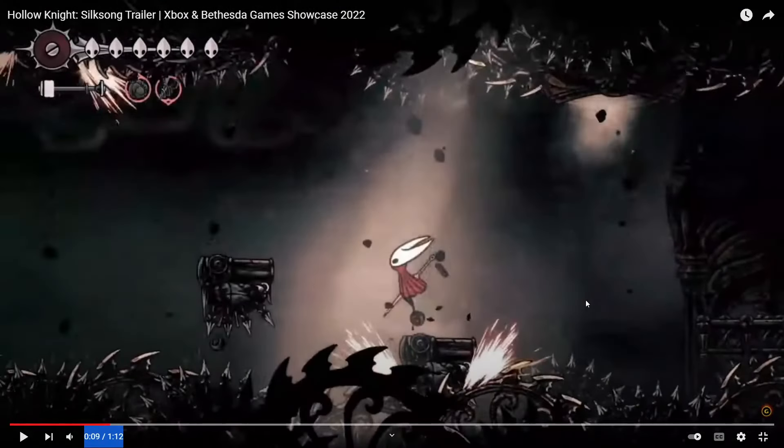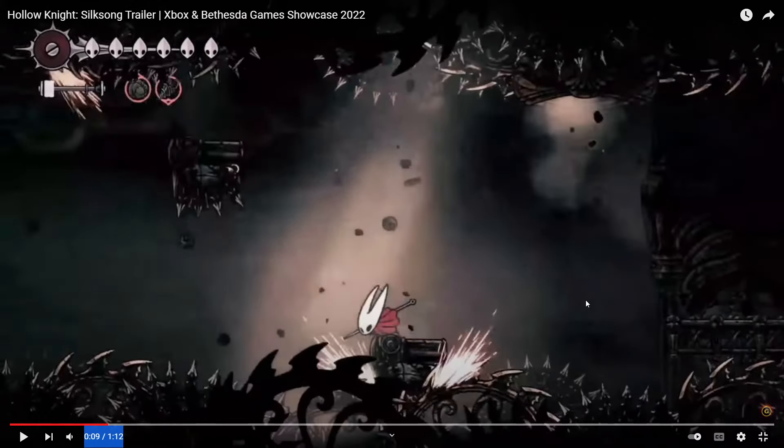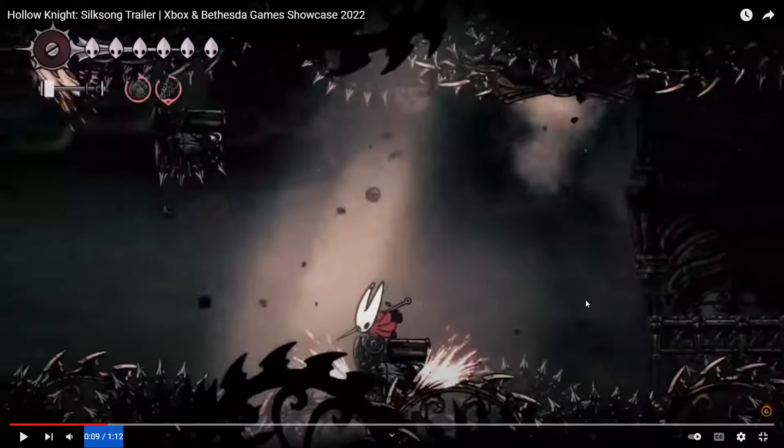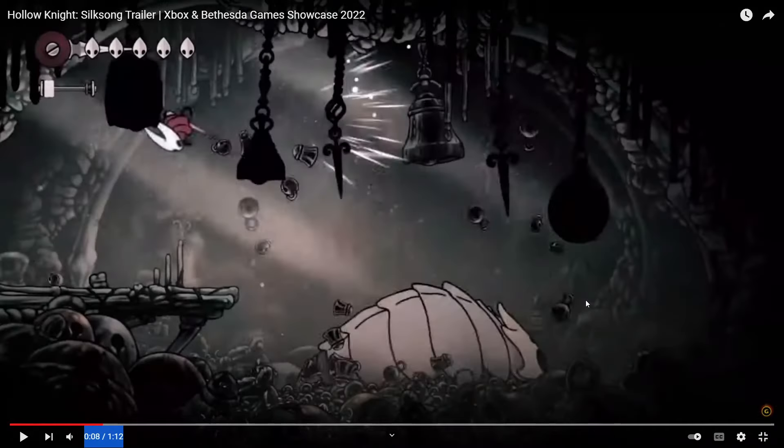There was a shot of the Bell Beast. Let's go back to that. There's the Bell Beast, and this appears to be like a stag station. We saw Hornet riding on it in the original trailer, and we know it's called the Bell Beast. But it's hard to tell — do we have to, rather than paying a toll, fight it at every station in order to ride it?